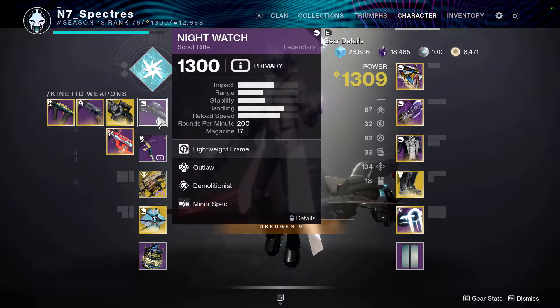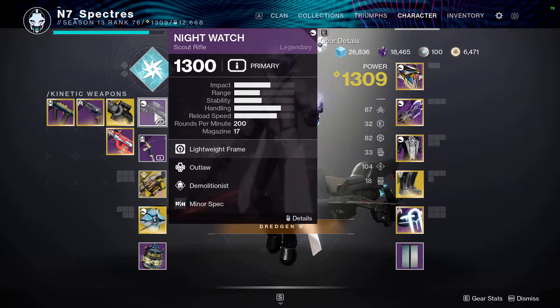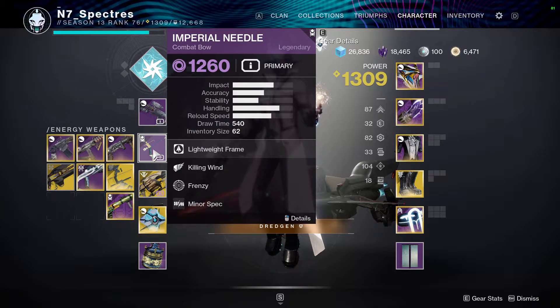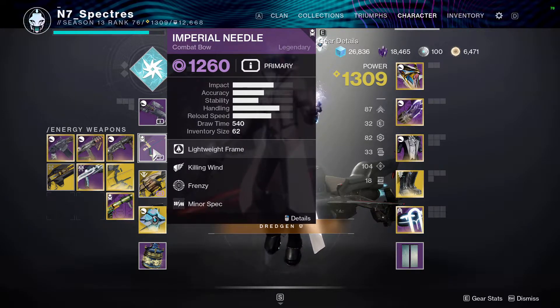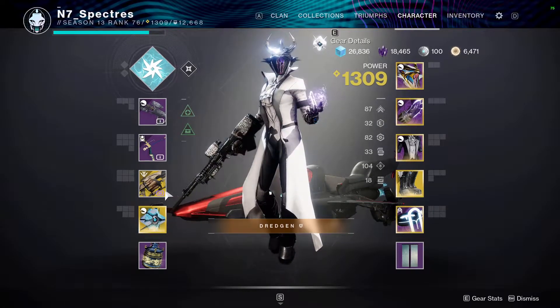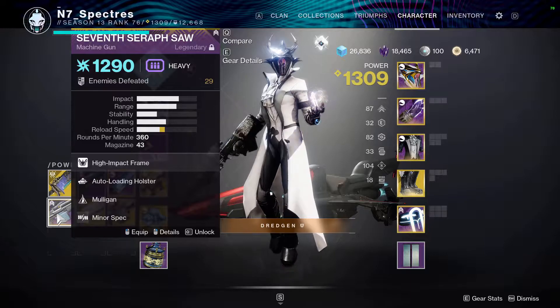The primary slot is going to be the Night Watch, which is a Scout Rifle. If you have another Scout Rifle, just put it in this slot. The secondary slot is the Imperial Needle — it's available this season, just released. It has Void, which is useful against enemies with Void shields, and it's a Bow with the Overload feature, so it's a 2-in-1 package. My exotic is the Anarchy Grenade Launcher — it deals a nice amount of damage and is Arc-based. If you don't have Anarchy, the next best thing would be the 7th Seraph SAW — it's Arc, an LMG, pretty good to have.